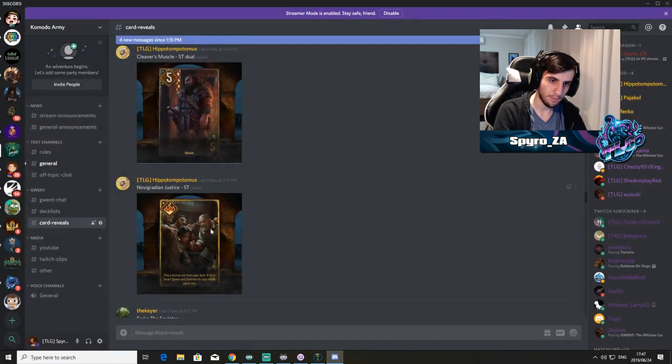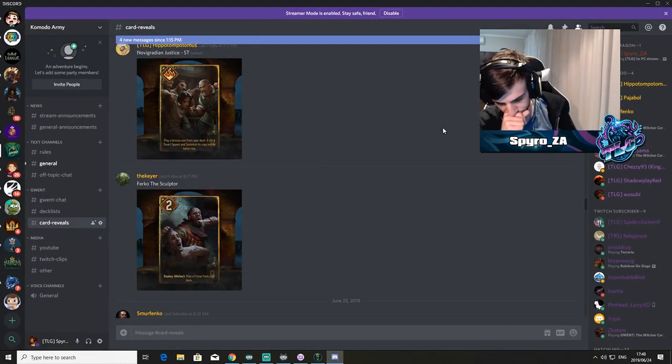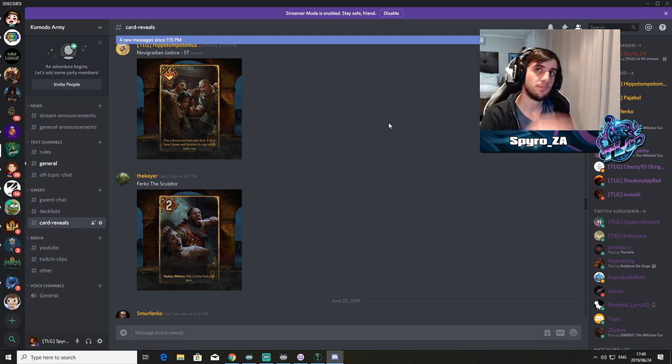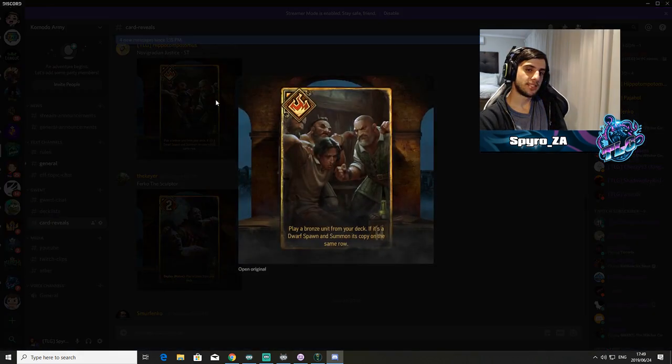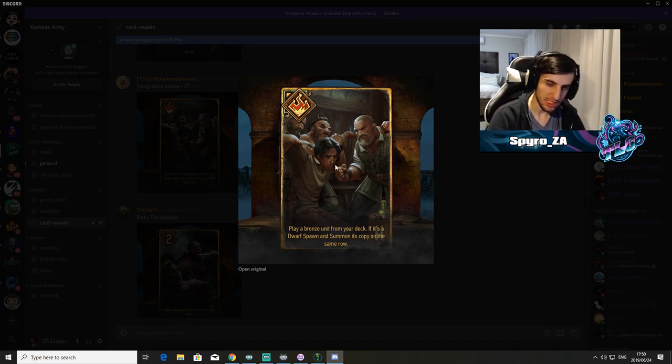We'll have to see if there are other dwarves to run with this card, but the thinning alone is pretty decent. What about Hack-and-Slash Defenders? You could run it in Brouver, get two Defenders on the board. The problem with Defenders is you need a way to boost them. But something like Thunderbolt Potion — play Thunderbolt, then play this card into double Defenders — that's not bad. It plays kind of like a Portal but more expensive. This card also has a Clan Drummond category so it might help there too.